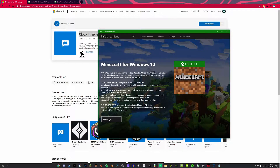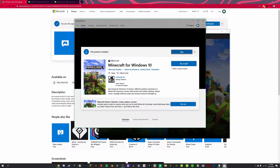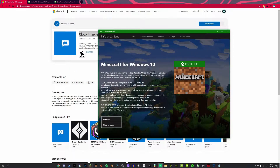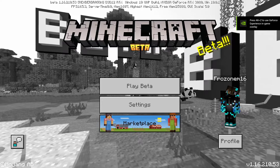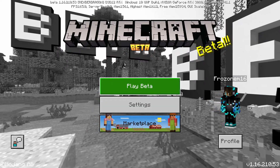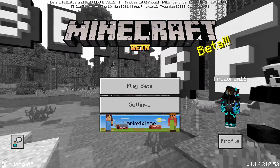You also need an RTX 2060 or better to play it. But I already have it installed by my taskbar, so we're just going to open this. Once you open Minecraft the beta, you should have it say 'Play Beta, Minecraft Beta.' If you couldn't tell, you're in Minecraft beta.